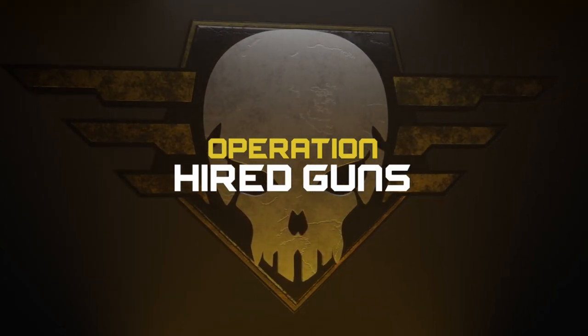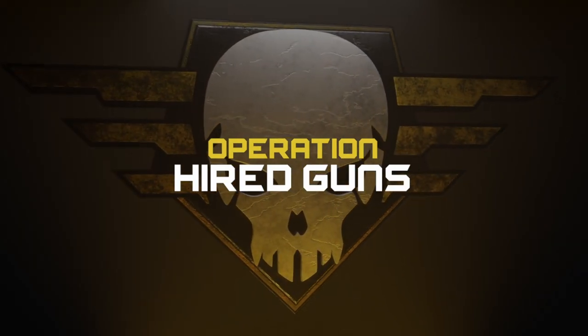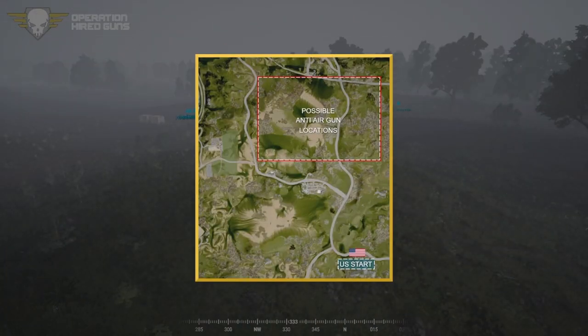Anyway, for right now we still got a briefing going on. Let's go ahead and talk about what Hired Guns is. Hired Guns is an attack-defend operation here on Gordok. It'll be a little foggy outside, which means satellite pictures aren't going to be definitive, and so all we have are word-of-mouth reports that mill have moved a few AA platforms somewhere around here.